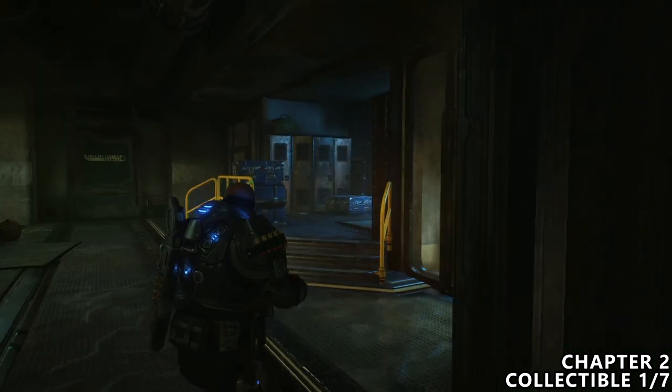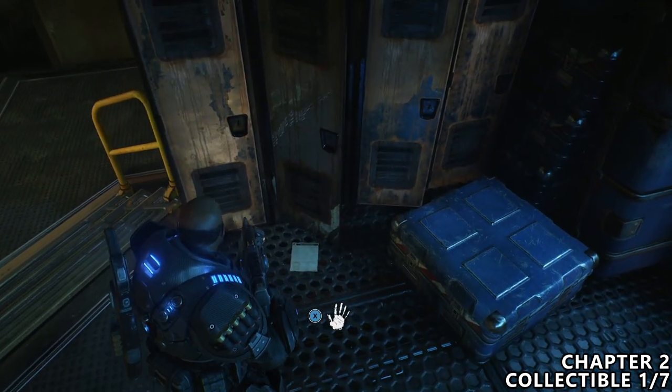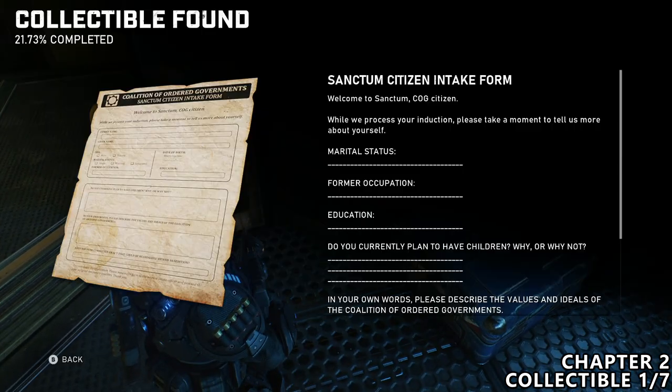There is a small little side area here that is very optional and easily missable if you're not looking at every corner. You can find a bunch of weapons and ammo here, but on the ground there is also a collectible note, which we'll want to grab before moving on.